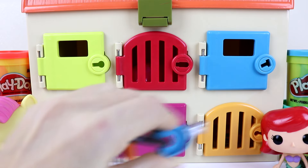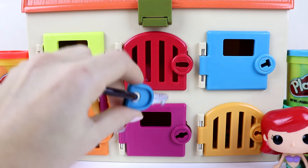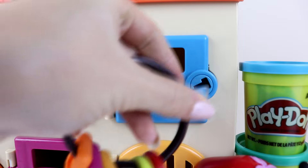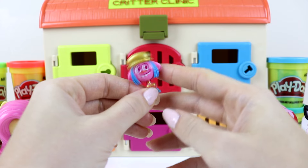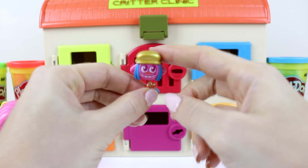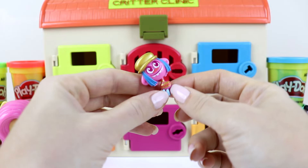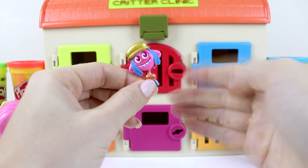Blue is next. Let's find the blue door. What about this one over here guys? This is a good match — let's try it out. Who do you think is gonna be behind this door, or is it gonna be more slime? It's a troll! Here we have Cooper guys. Look at his super cool hair and his gold hat. He looks really cool and his legs are super cute too — he's a different kind of troll. Which world is Cooper from? Stay to the end to find out.